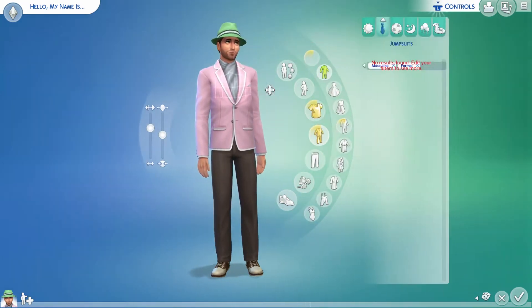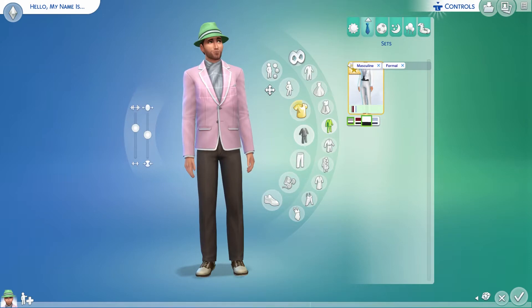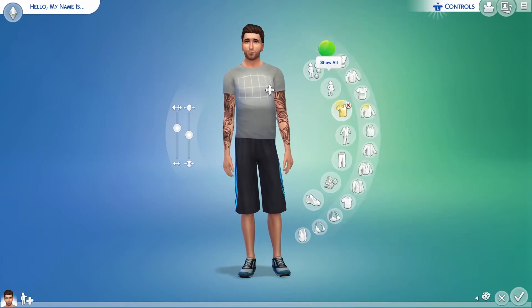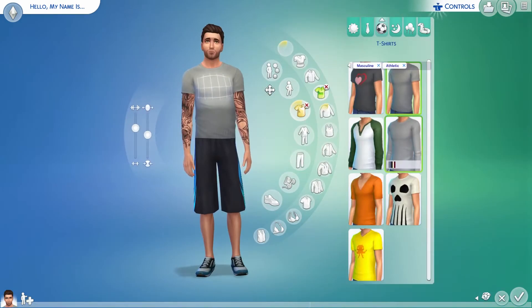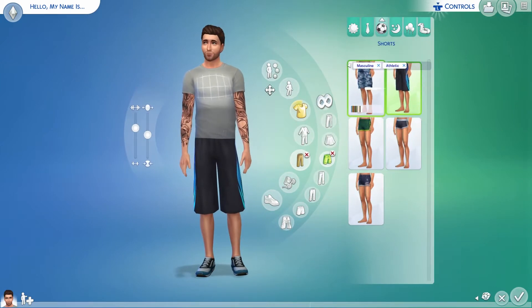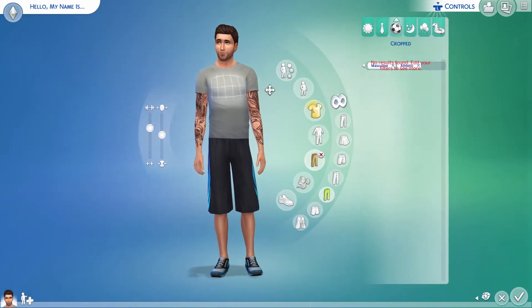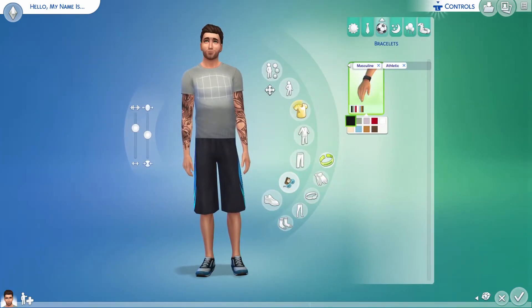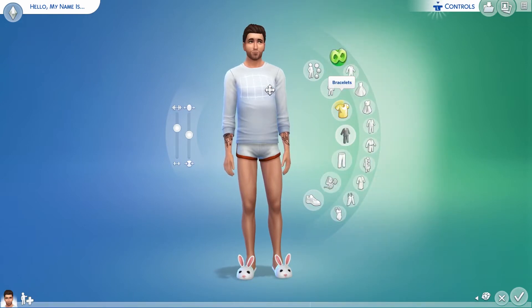The UI is not perfect. Jumpsuits — we don't want that. That formal suit looks pretty good though; I like that better. For athletic wear, sweaters — okay, t-shirt, and then some different bottoms. I'm pretty happy with the gray. Wow, those are very small shorts. I'll give him a watch — you can work out with a watch on. And sleepwear — I like his shoes, very nice bunny boots.